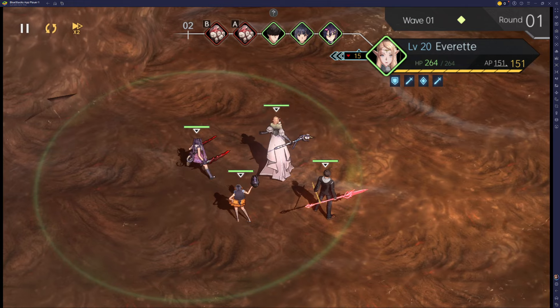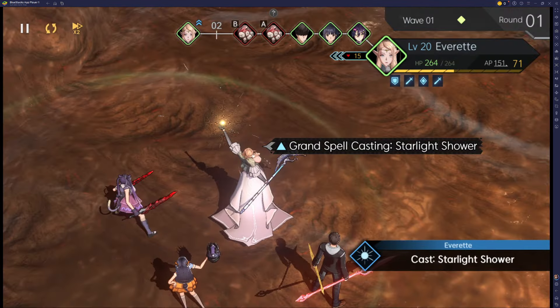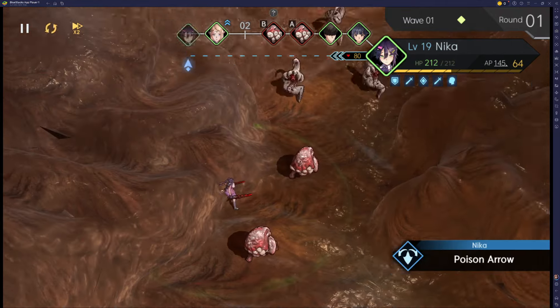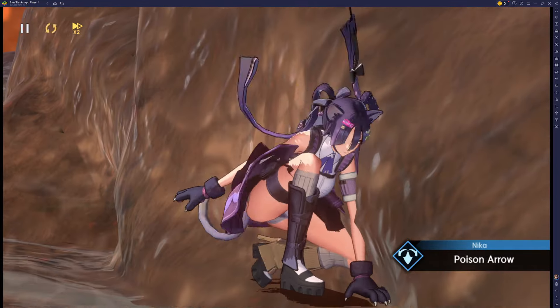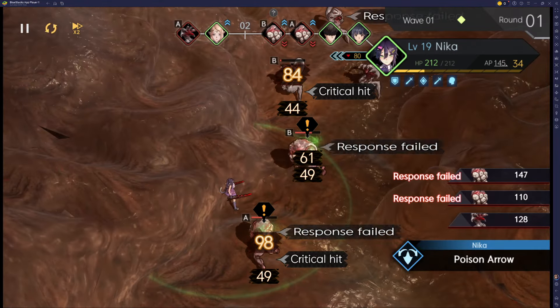I wanted to go over the Powerang here, and just how to level up people in the bond system, because it can be a little bit confusing. I've gotten some questions on what to do here and what to do there.